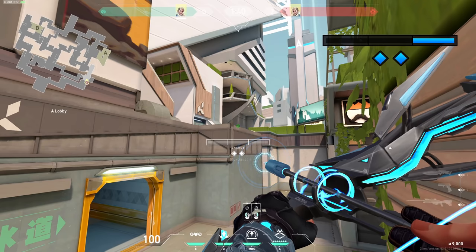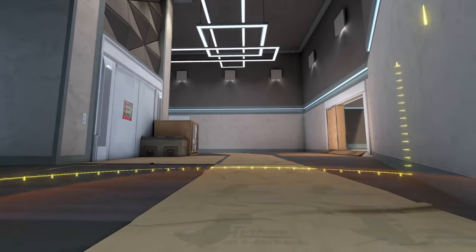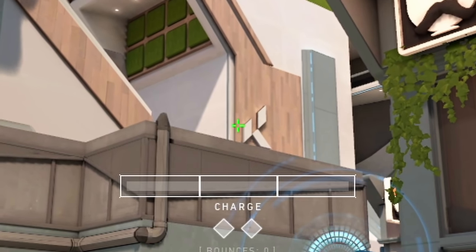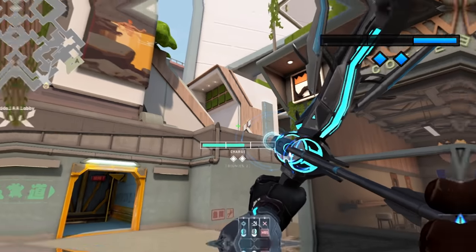This is a fast arrow for ramp. From the same position, line up exactly the same as the previous lineup and now just add two bounces and turbo charge. If they are peeking ramp, this arrow will come from their backs and it's hard to shoot fast. This is a really easy arrow for the box on the ramp — stand in this corner next to the flower pot, aim on this metal line next to this logo corner, do two bounces and turbo charge.